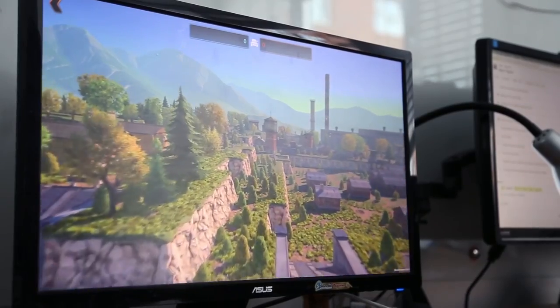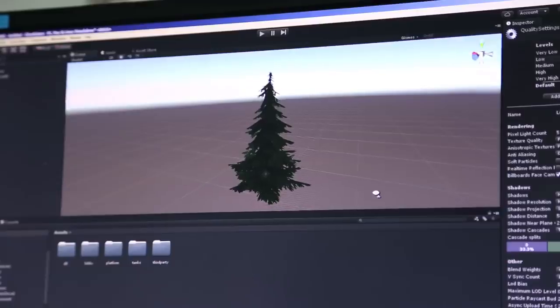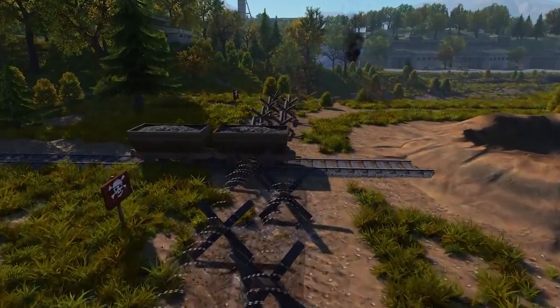Client optimization mainly involves the improvement of graphics and the elimination of various things that might trigger drops in FPS. The main goal of server optimization is to increase the number of players that can simultaneously play on a single server.